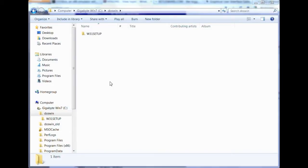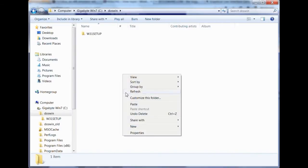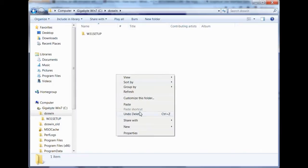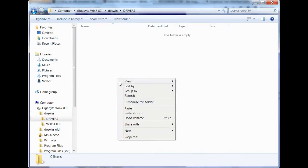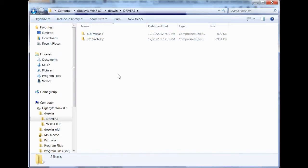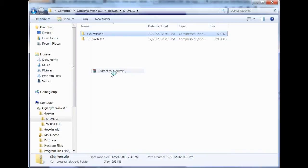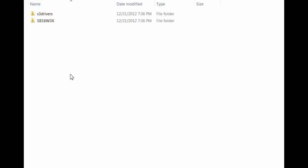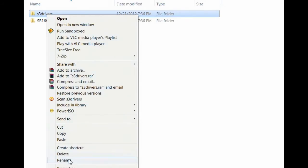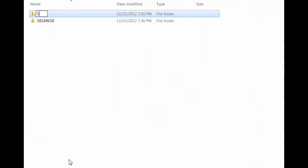Next, you're going to have to prepare all the drivers. By default, DOSBox emulates an S3 graphics card and a Sound Blaster 16 — drivers for neither of which come with Windows 3.1. So you're going to have to download them via the links below. Make a folder named DRIVERS — again, all uppercase as per the DOS 8.3 naming conventions. Copy over the zip files for the S3 and Sound Blaster 16 drivers you downloaded, unzip them into their own individual directories, and rename the folder that contains the S3 drivers to just S3.